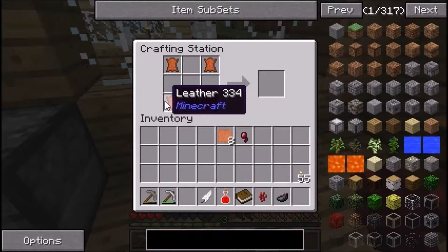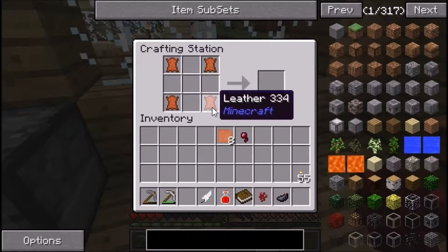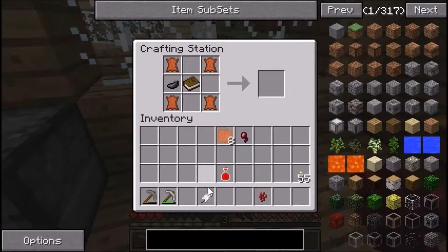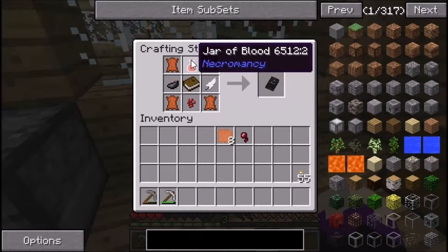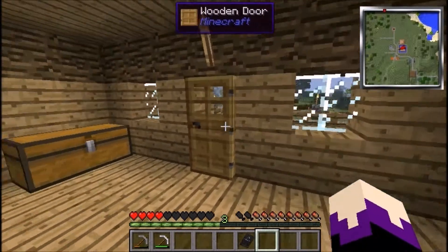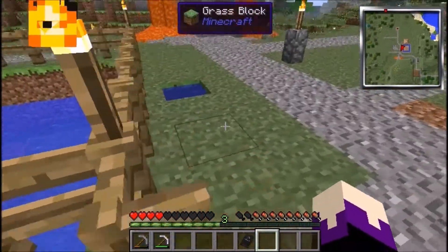So basically in this recipe you want leather in all four corners — top left, bottom left, bottom right and top right. In the centre you want a book, then to the left centre you want an ink sac, to the right centre you want a feather, to the top centre you want a jar of blood, and to the bottom centre you want nothing — and that makes your Necronomicon. So now we've created that, we're going to go back into the cave.